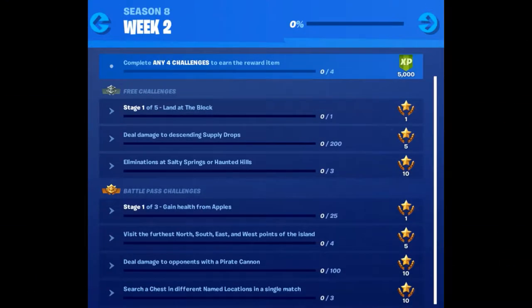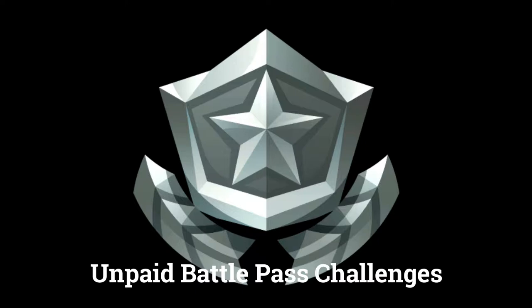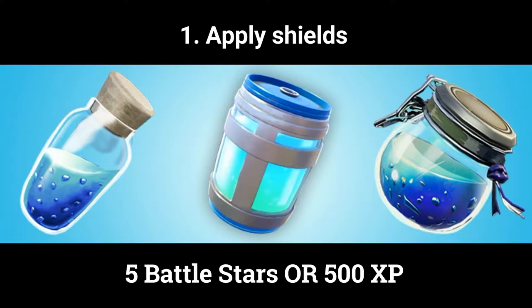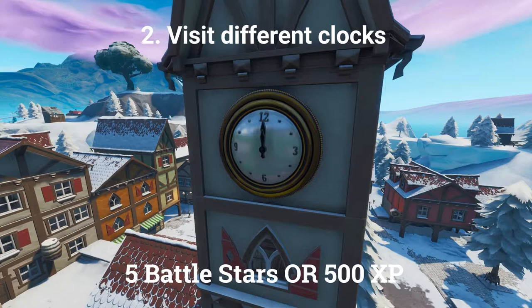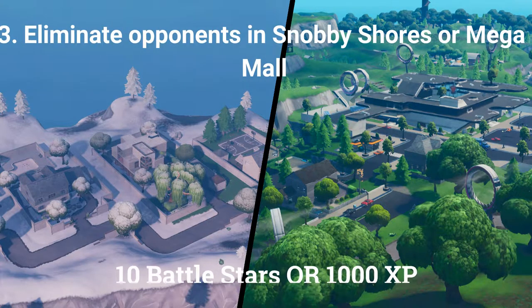Let's start by looking at an overview of the challenges before we go into the details. There are 3 challenges you can do if you don't have the paid battle pass. The first is apply shields, worth 5 battle stars or 500 XP at tier 100. The second is visit different clocks, worth 5 battle stars or 500 XP. The third is eliminate opponents in Snobby Shores or Mega Mall, worth 10 battle stars or 1000 XP at tier 100.